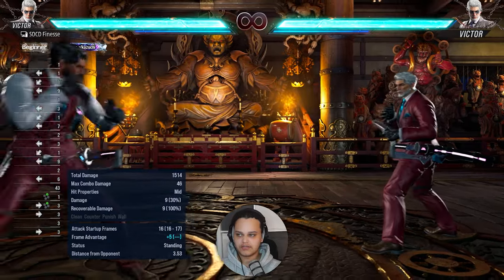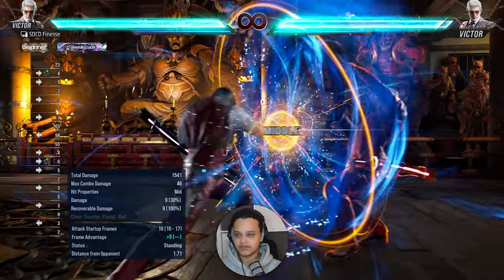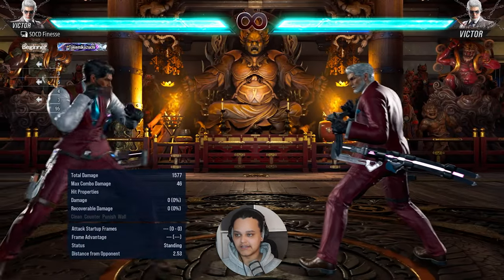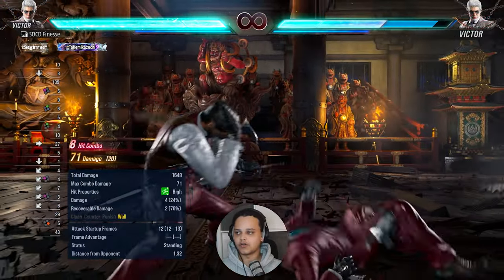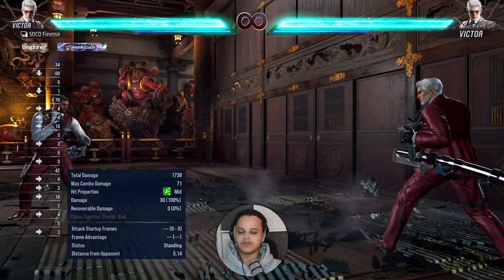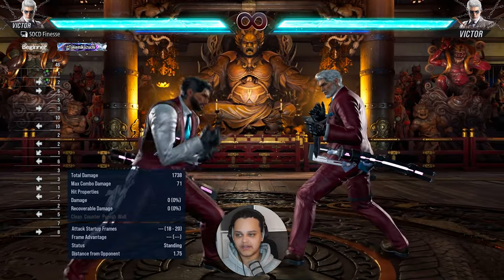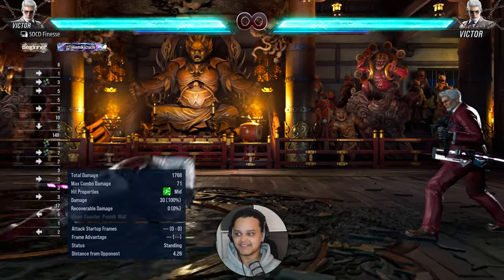Running two has a lot of range upon activation — look how far it projects him after pressing two. It does a lot of chip and is plus five on block. On counter hit it insta-tornado-screws. This move is very oppressive and an easy way to get plus frames. Refrain from spamming it though, because good players will sidestep and launch it, and it is really bad on whiff. Victor is very committal — most moves have a lot of whiff recovery.